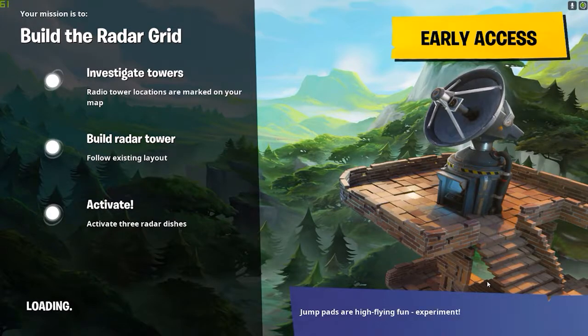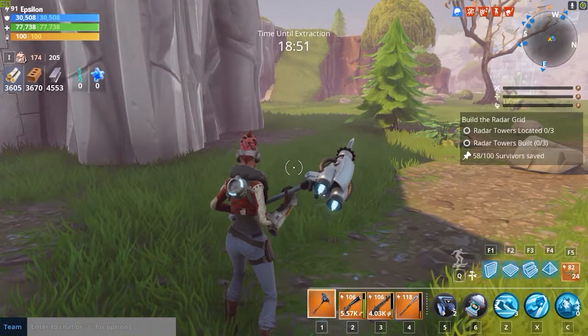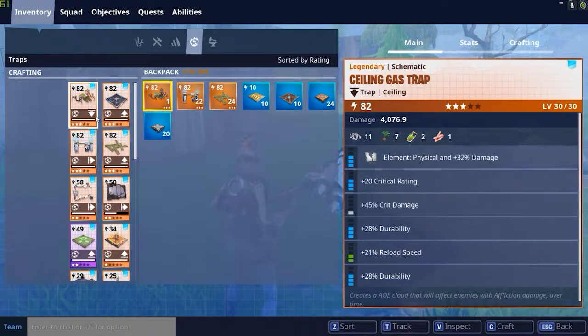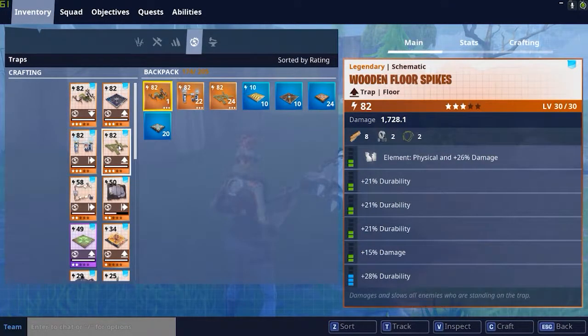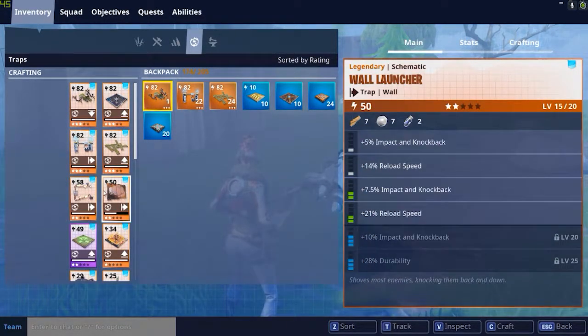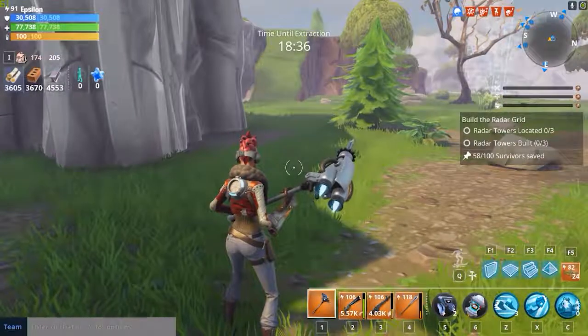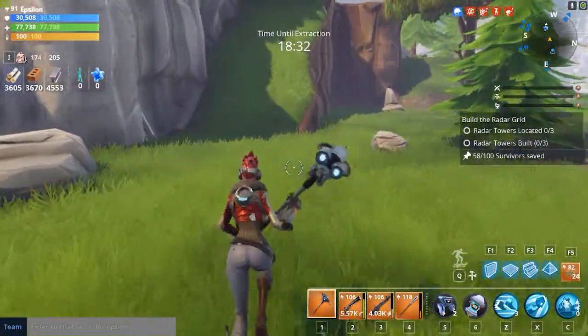On top of giving you mechanical parts, toolboxes also give you other useful things like ammo. The main reason I'm not focusing on nuts and bolts specifically is that in update 5.0 they changed a lot of traps that used to require 11 or 12 nuts and bolts to instead require rough ore. So there are now very few traps that still require nuts and bolts - namely ceiling gas traps and wool dynamos are the main ones you want to craft that use them.